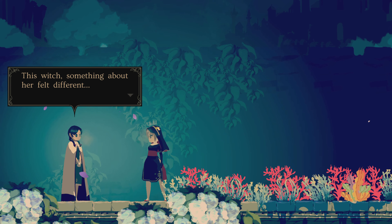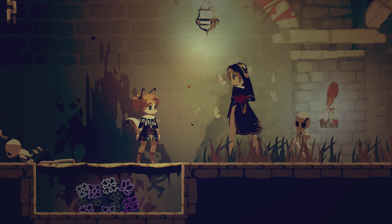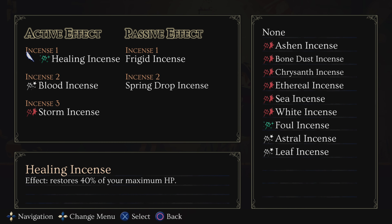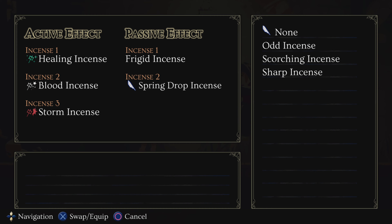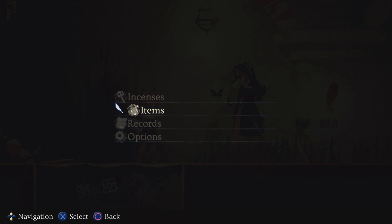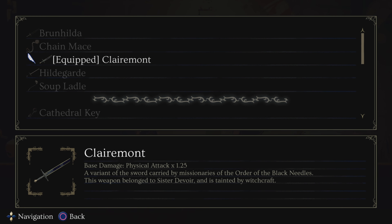For the next one — the thief boss — it's pretty much the same setup as the last boss: healing incense, blood incense, storm incense, frigid incense, and spring drop incense. I'm using Claremont as a weapon.